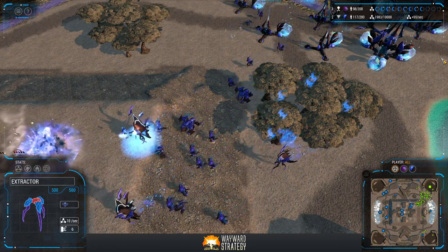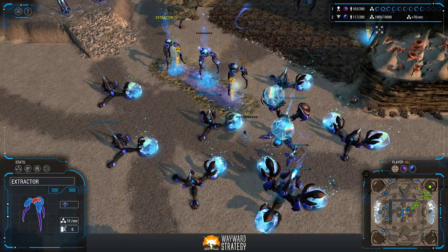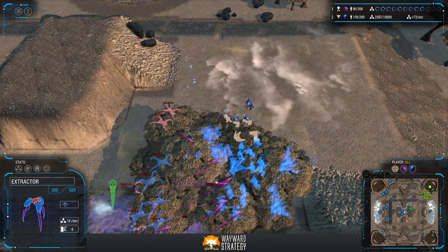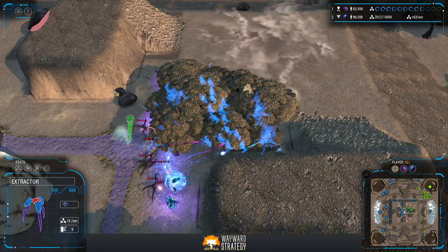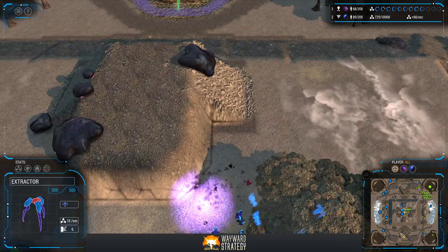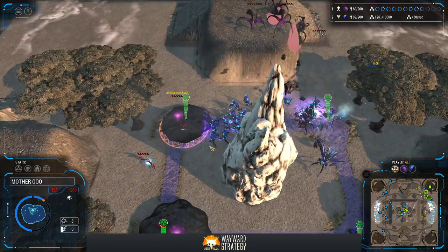Not a huge loss for the Goo player. Looks like Bulkarn needs to commit some more resources, maybe some additional production facilities. This army is probably going to get cleaned up as well by Bulkarn. Awesome Socks needs to get his act together if he's going to capitalize on his current position. A lot of rallied Goo units here — possibly a mother or two going to go down.